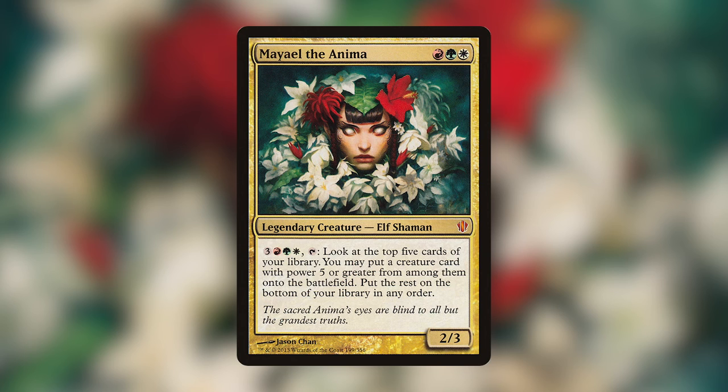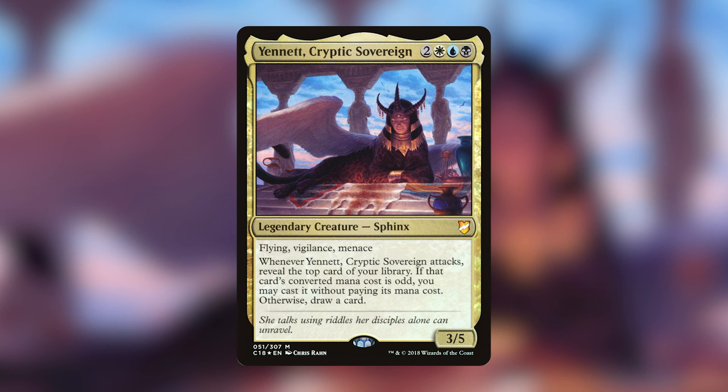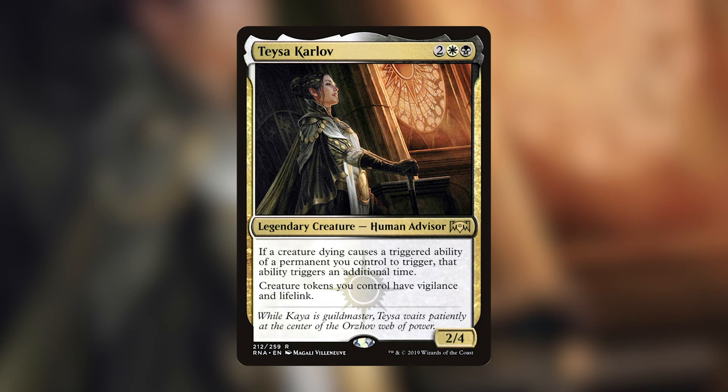My favorite commander is Yennett, Cryptic Sovereign — for two white, one blue, one black, a 3/5 sphinx with flying, vigilance, and menace. Whenever Yennett attacks, reveal the top card of your library; if its converted mana cost is odd, you may cast it without paying its mana cost, otherwise draw a card. We've never seen this kind of effect on a commander before and probably never will again. I love things that are different — you pull this out and people say 'whoa, that's weird.' Plus she's esper and the art is really pretty.